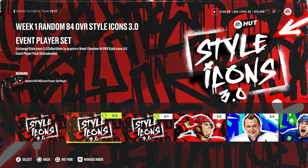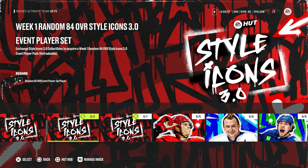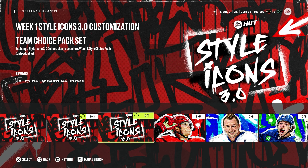If you're just making an 84 overall card for objectives, please use this set first — you trade in 3 collectibles for a random 84 overall power-up MSP. If you only do it once you only spend 3 collectibles instead of 5, so why would you spend more? We also have another set where you trade in 1 collectible and get a style icon style choice pack. I'm pretty sure this one gives you a jersey rather than a player.